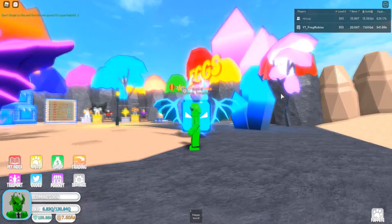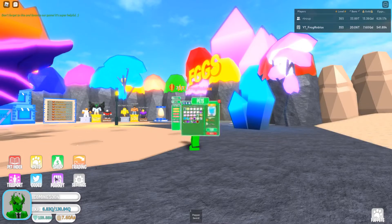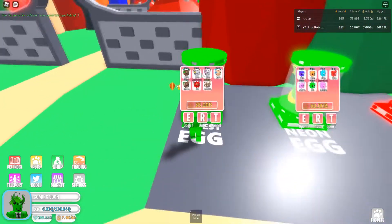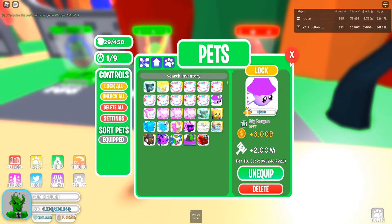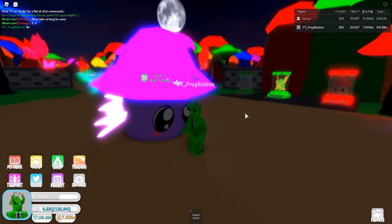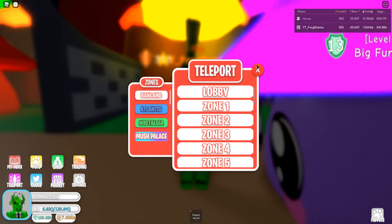The Neonic pet's zooming around — there it is, pretty cool with some spikes coming out of its head. I'm gonna teleport to the world to show you the eggs. This was the Tenbris egg, this is the Neonic egg, and the Fungus egg is where the Big Fungus is. This is what that pet looks like — it's a big fungus, actually pretty big. I'll teleport back to spawn to get a better area.